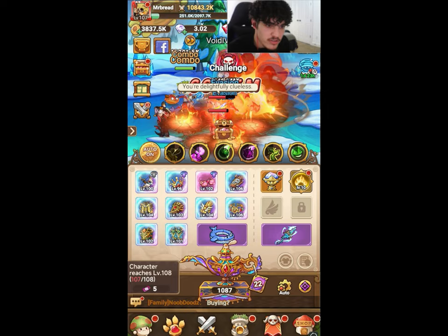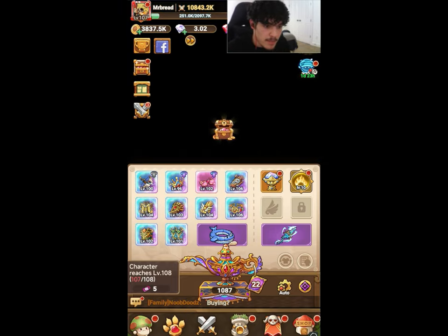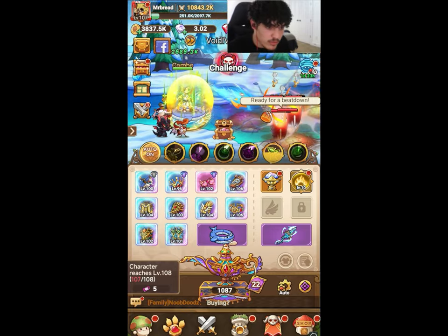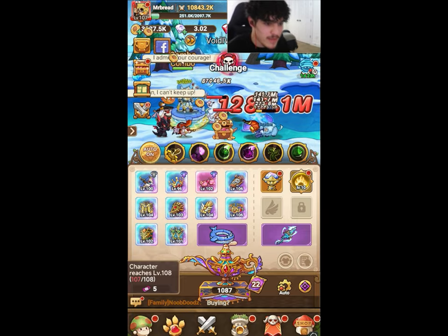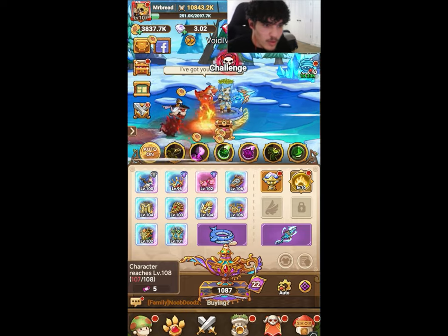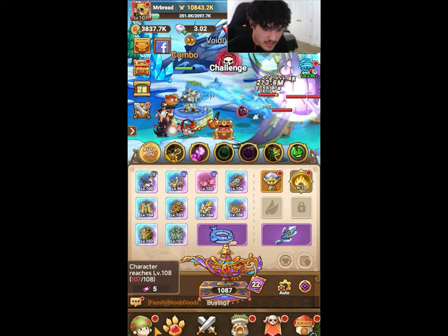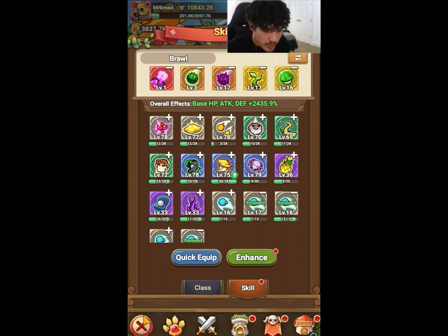Just a reminder that I have all the available codes right now in my bio, so if you want to claim them and get a bunch of free rewards feel free to do so. I also need two more invite codes to finish my invite code thing, so if you want to use my invite code for some rewards as well, all will be in my bio.